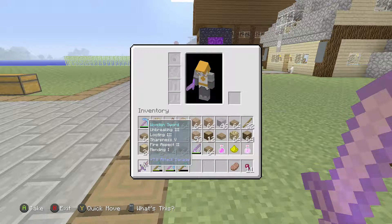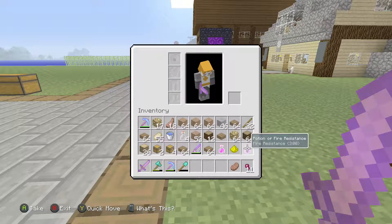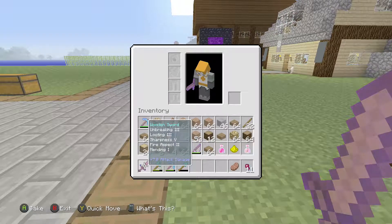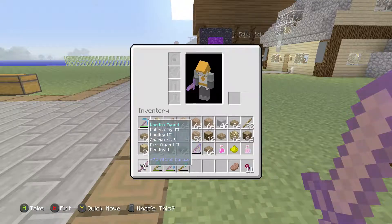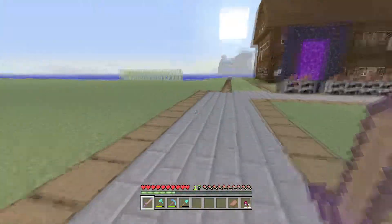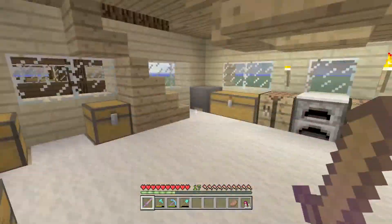The fire resistance came from the fire aspect on this sword, and healing from sharpness technically. Anyway, I have looked up how to make a weakness potion because I don't make potions in my playthrough.